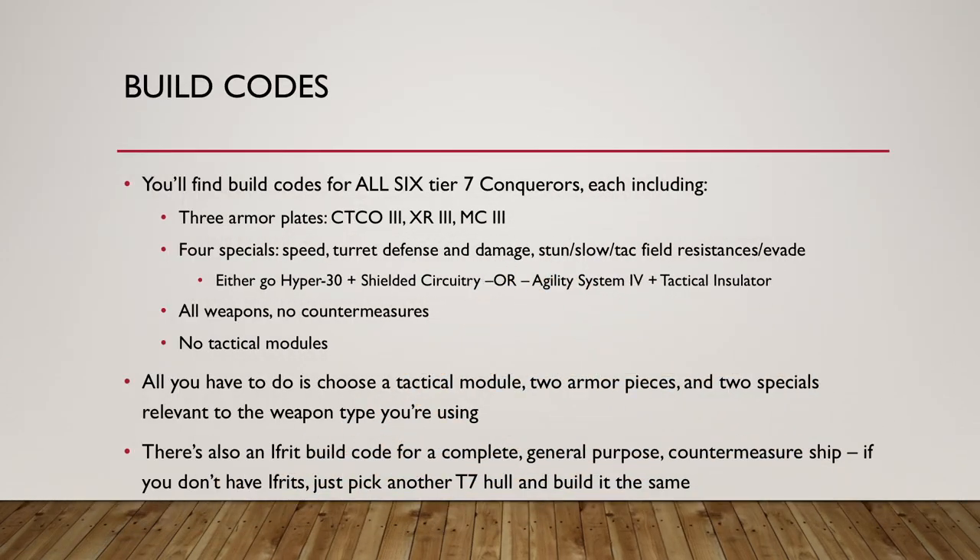Build codes — if you look in the video description, I've pasted build codes you can reuse in your shipyard for all six ships. But they're not complete. I'm not sharing complete builds — all I'm sharing is every build has the three armor plates I talked about, they all have four specials, and I picked Hyper 30 and Shielded Circuitry overall. Feel free to replace with Agility System 4 and Tactical Insulator. They have all weapons — the specific weapon for that ship type — no countermeasures at all, and no tactical modules. So all you have to do is choose the remaining two armor plates, the remaining two specials, and a tactical module, and your Conqueror will be complete.